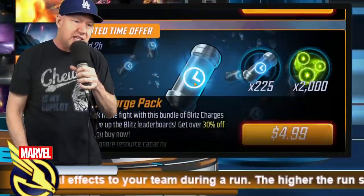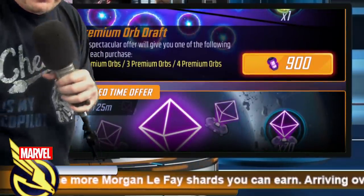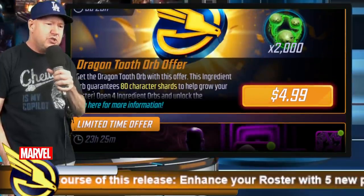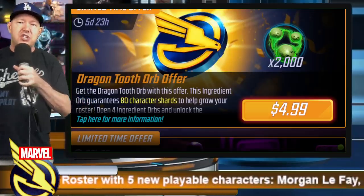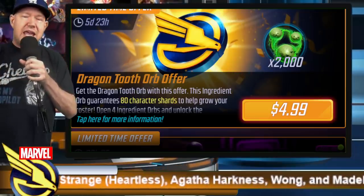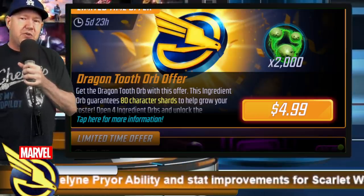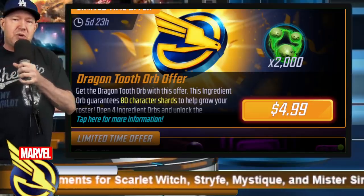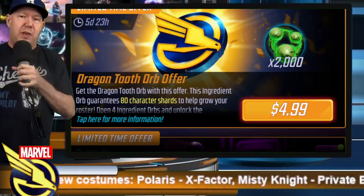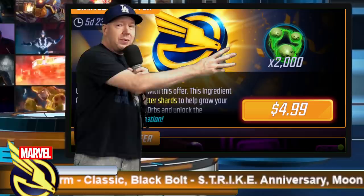Let's toggle over to the free-to-play account and skip the duplicates. The Dragon Tooth orb offer is $5 — you get 80 shards. The characters from that orb are really useful. There are three tiers: 20, 40, 80. Take a look at the orbs in the cauldron menu to see what this orb contains. There are four orbs for this event, and I misspoke yesterday — you get all four orbs, and I believe you have enough costume currency to buy both last year's Nick Fury and this year's Black Bolt costume.